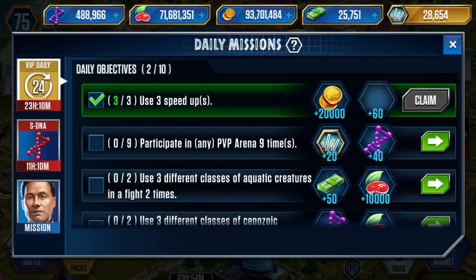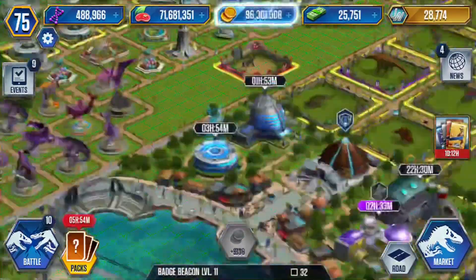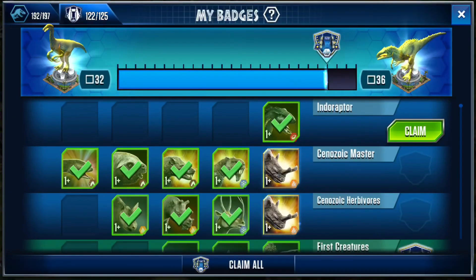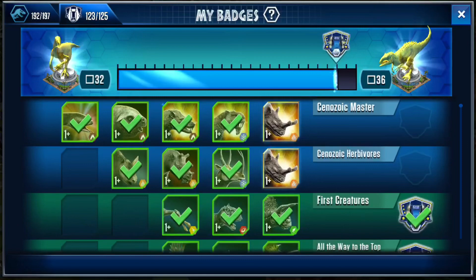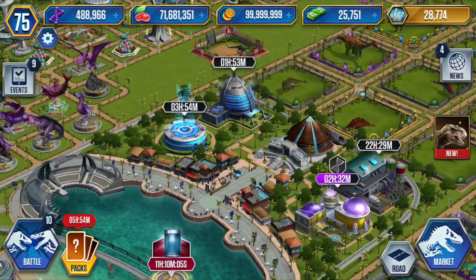We can now purchase that. We do have a few things we can do — we can actually claim for the statue. Where is it? I don't have one of those. I'm not wasting my things for that.